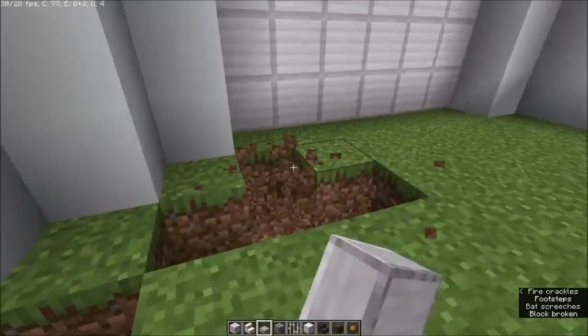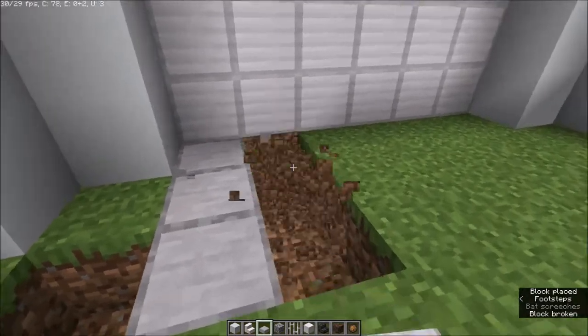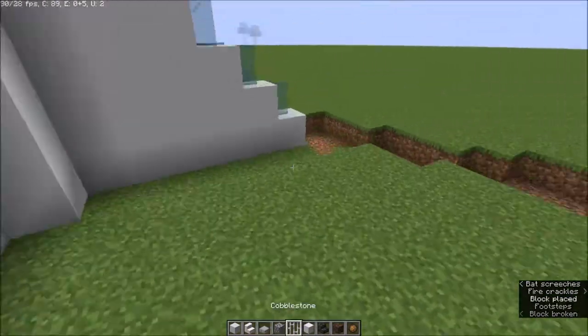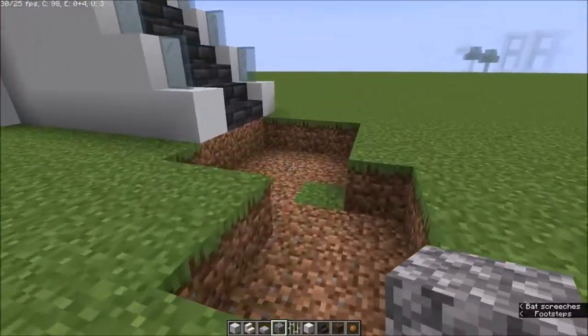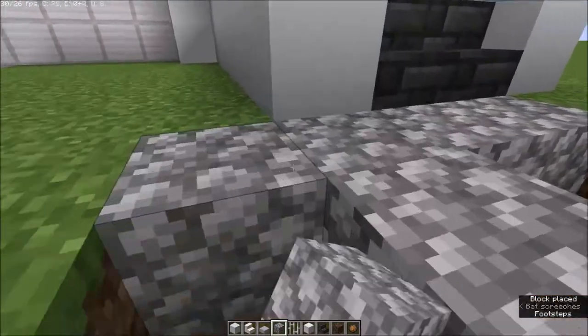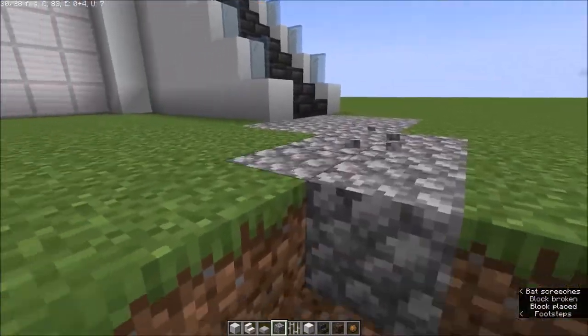For the entrance of the garage we're going to use endstone slab, and for the pathways we're going to use cobblestone because it will add some more depth to this house.